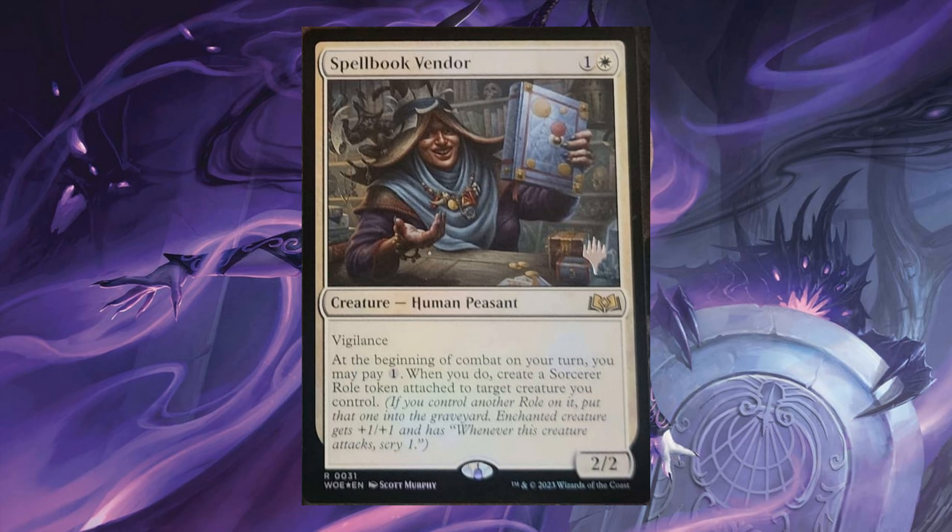Spell Book Vendor, for 1 and 1 white, it's a creature with Roles. At the beginning of combat on your turn, you may pay 1. When you do, create a Sorcery Role token attached to target creature you control. A Sorcery Role token means the enchanted creature gets +1/+1 and has: whenever this creature attacks, Scry 1.